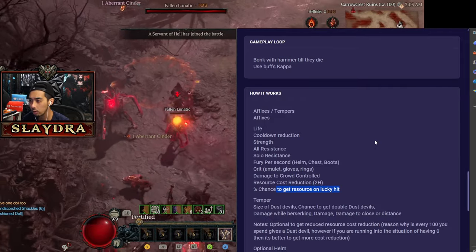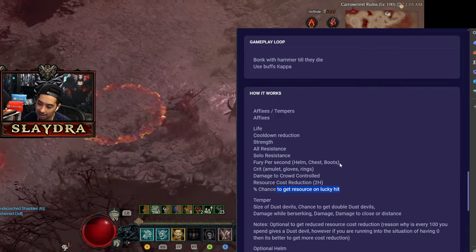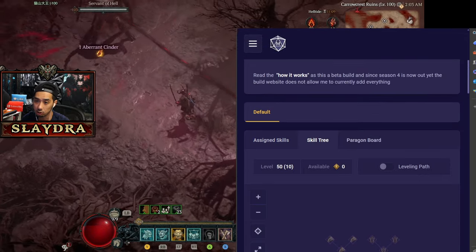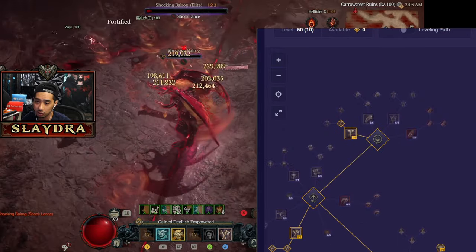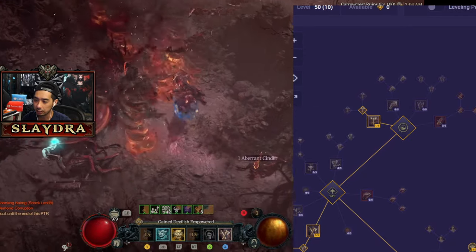Sometimes you may run out of resources and don't want to, so resource cost reduction is totally fine too. Now let's go ahead and go over the skill tree.